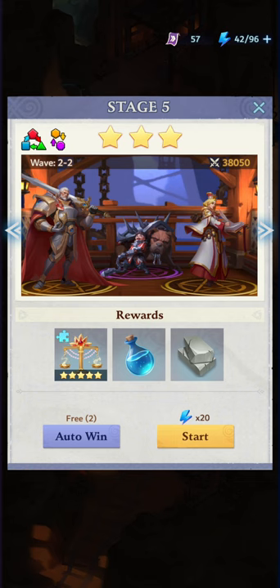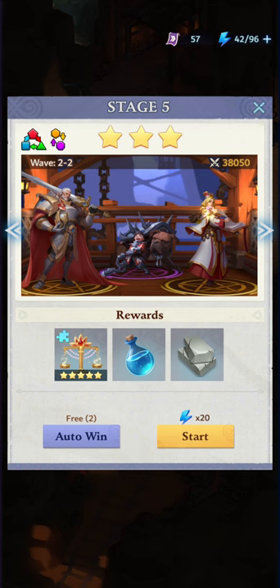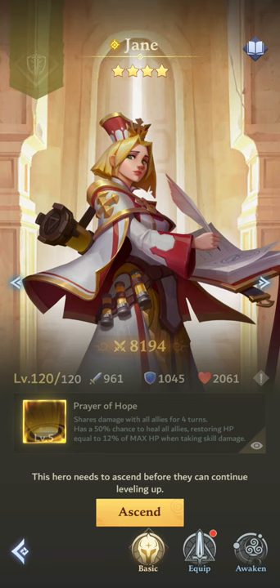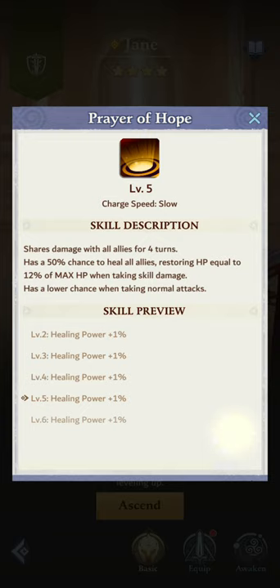This is campaign level 20 stage 5. A lot of players are having difficulty with this stage because of Jane. Jane does a lot of healing, and we're gonna show you a team of four-star heroes with a few new additions to showcase them and also show you an idea of how one may defeat Jane.